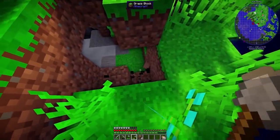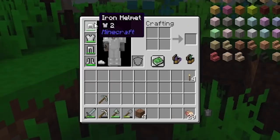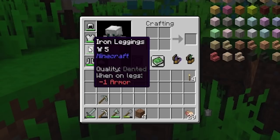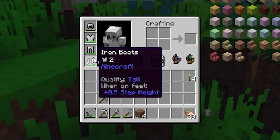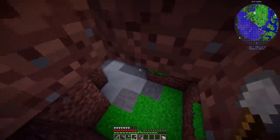I did find out why I keep automatically walking downhill — armor has different attributes randomly. My iron helmet is just an iron helmet. My iron chestplate has the quality 'heavy' which gives minus 10% speed. My legs are 'dented' giving minus one armor, and my boots are 'tall' which gives me half a block of step height, letting me walk up things without jumping.